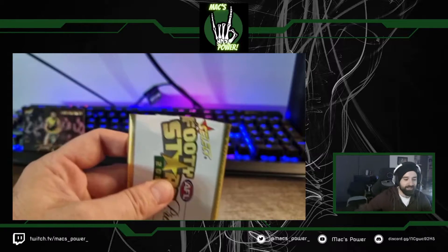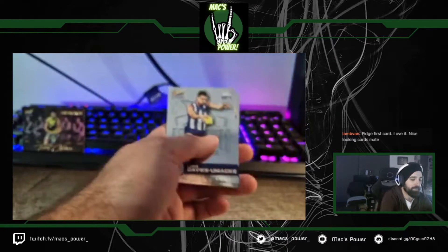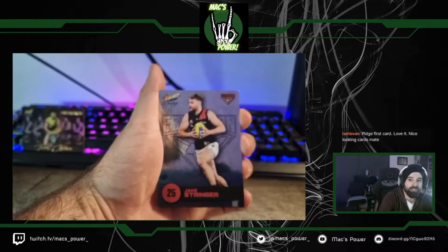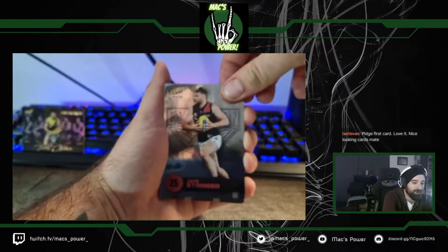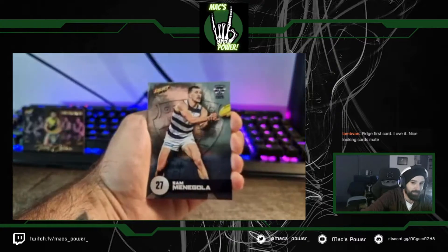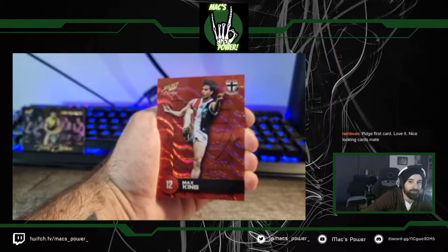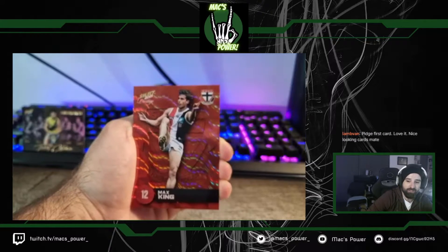Hope your tipping and fantasy went well over the weekend — had any big movers? Post it in the chat. Pack two starts off with a little bit of Brodie Smith action, Jakey Stringer — another one for Lamb Van in the chat — Xavier Dersma, LDU, Sam Minigola, Ben King. And there's our first hit of the day — a nice Max King Orange Parallel. We should get about four of these in the box, one in every six packs.